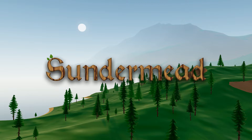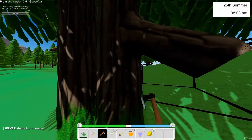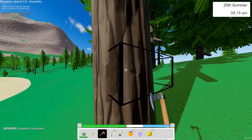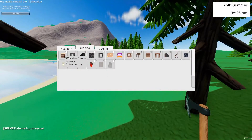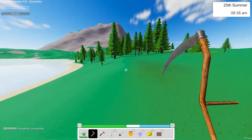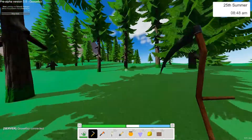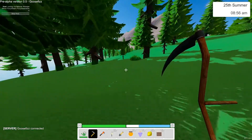This is version 0.5 of Sundermead. In this update I added some very large core features to the game, including the relationship system and the questing system. The relationship system will affect what you can buy from vendors and what you can request from the summoning stone. Doing things for these vendors will also increase your relationship with them, so doing quests and trading with them will let you buy more things and interact with them more, allowing you to form a relationship with the different NPCs.